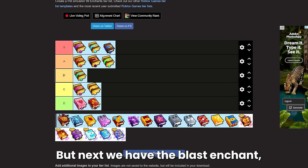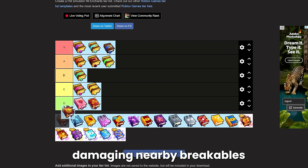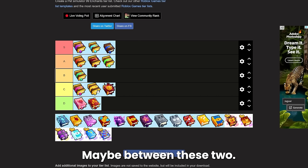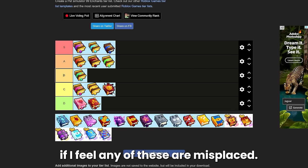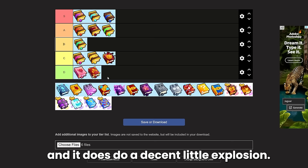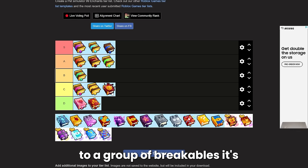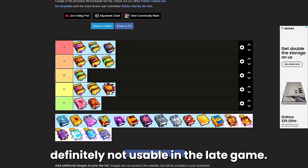Next we have the blast enchant, which gives taps a 10% chance to ignite an explosion damaging nearby breakables. This is actually not too bad — I'd put it probably C tier. Early game this is kind of good because it is super cheap and it does a decent explosion if you're tapping with an auto clicker. It can do a significant amount of damage to a group of breakables, but it's just not usable in the late game.